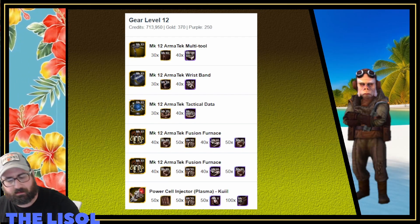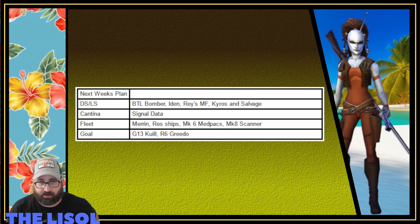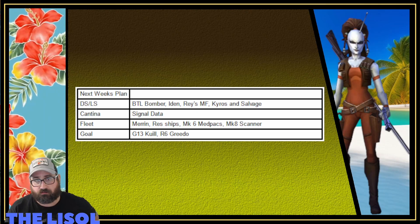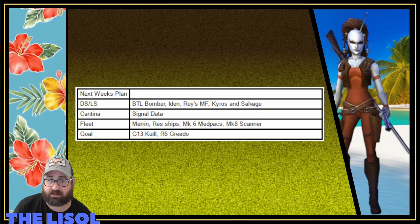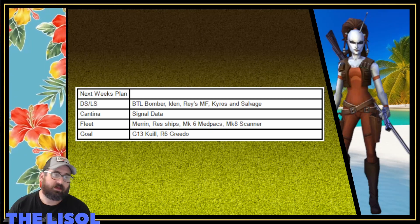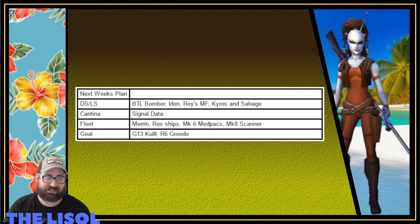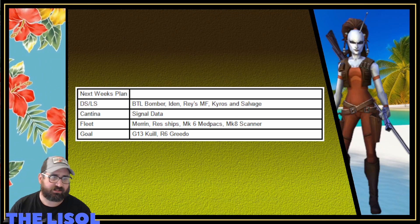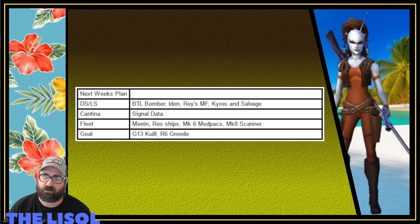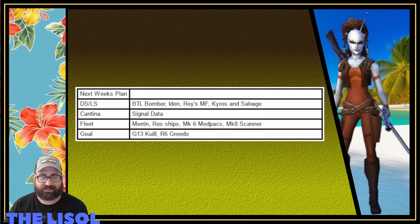My plan for next week: on dark side/light side, I've got the BTL Bomber with less than 40 shards to go — I'm ready to be done with it. I'm working on Idon with less than 10 shards left. I have the Resistance Millennium Falcon but it's a long ways to go. I'm slow-rolling the Raddis requirements — I just want to start working on things I don't already have so that when I get around to Raddis I'm ready. Kairos and salvage are also on the list.